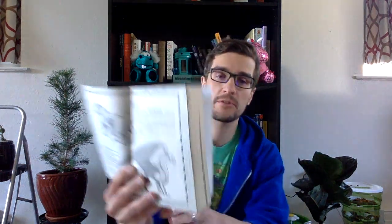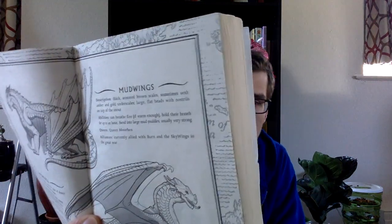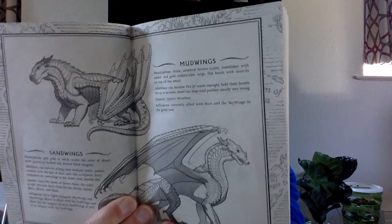The first one is called a Mudwing — that's the dragon on top there. Mudwings are thick with armored brown scales, sometimes amber and gold underscales, large flat heads with nostrils on top of the snouts. Their abilities are they can breathe fire if they're warm enough, hold their breath for up to an hour, blend into large mud puddles, and they're usually very strong. And their queen is called Queen Moorhen.